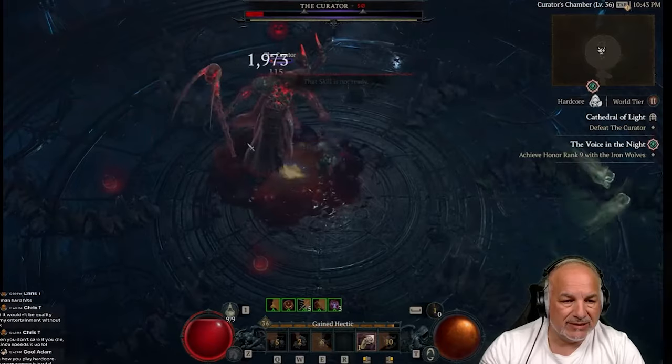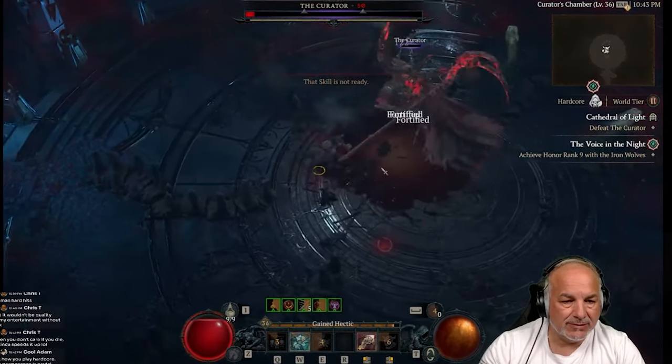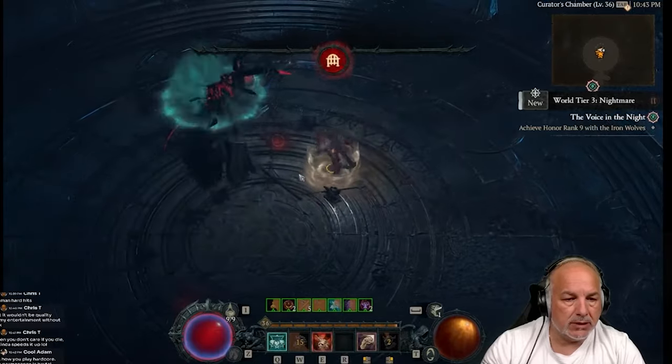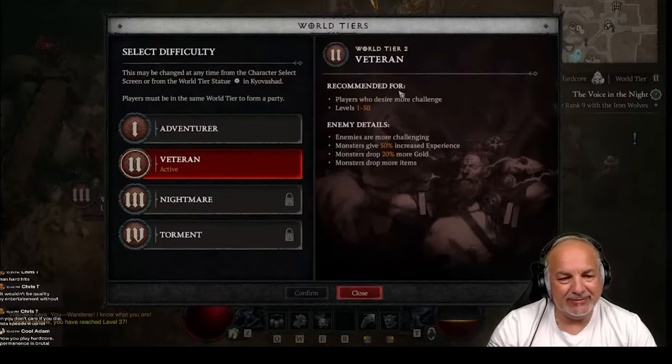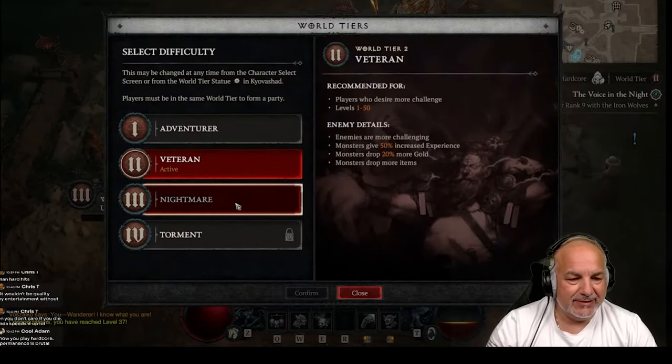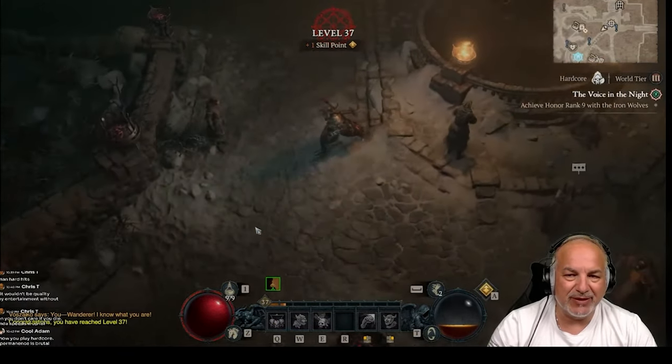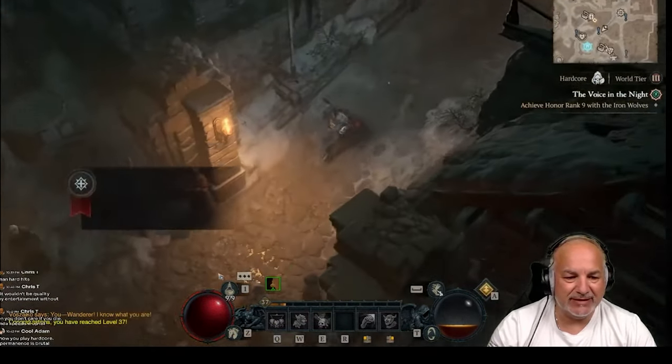Once you've completed the Cathedral of Light, go back into town and change from world tier 2 to world tier 3. You're going to be level 36 or 37, depending on how early you went into the capstone.